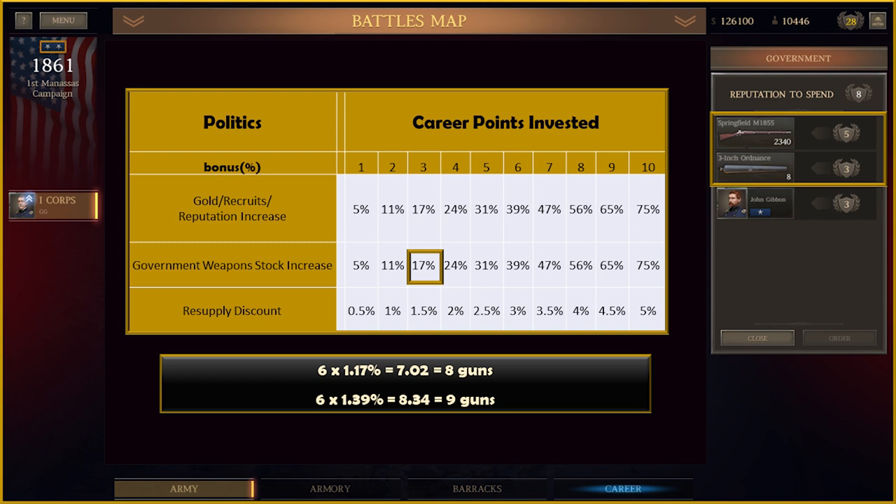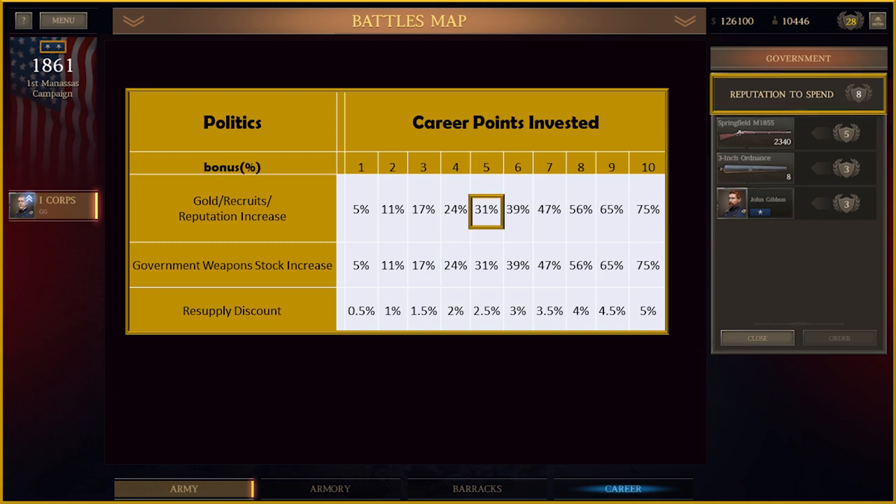Rather than 6 Ordnance Rifles, there are now 8. For small quantities of weapons like Ordnance Rifles, the math always rounds up. So although 3 points gives 8 rifles, it would take 6 points in politics to get up to 9 guns. With enough points in politics, you can start to get additional reputation points from completing battles, but to get an extra point from side battles, you need at least 5 in politics.